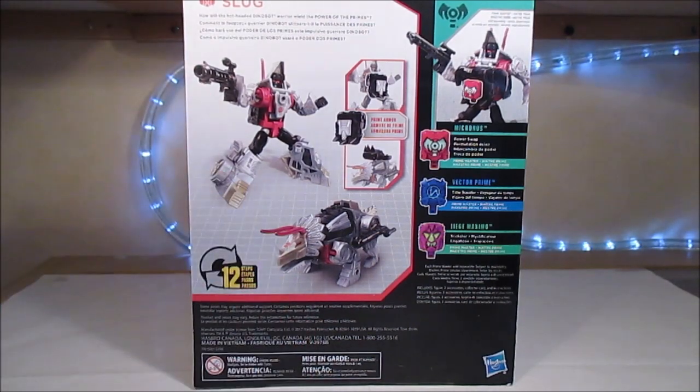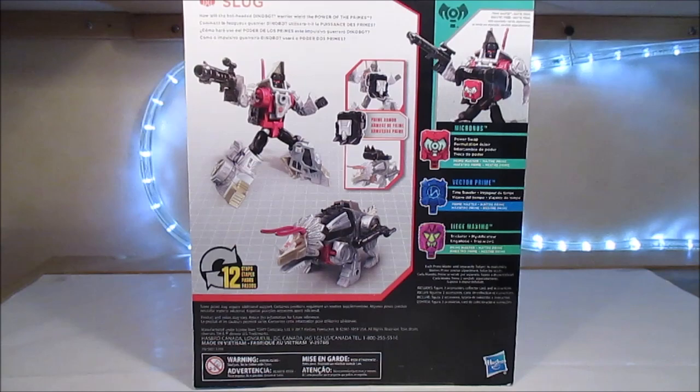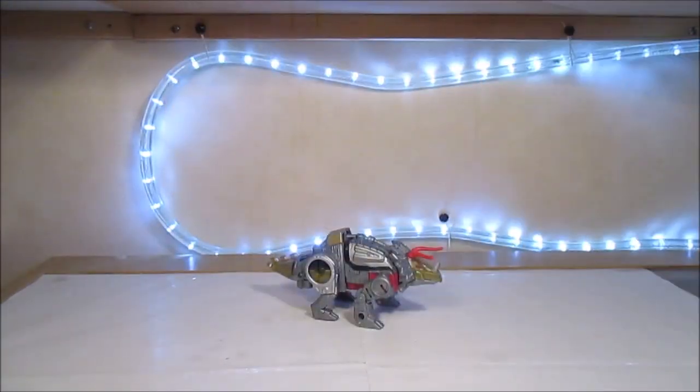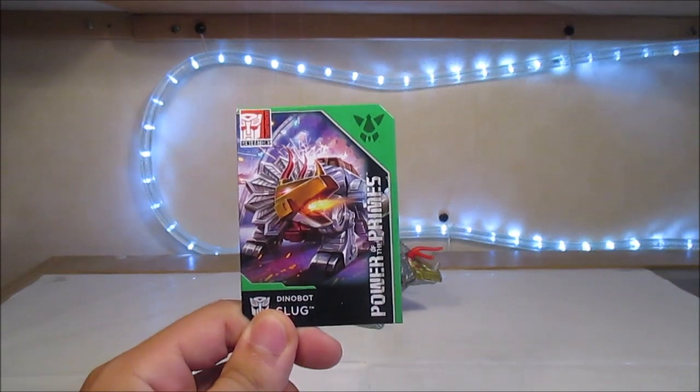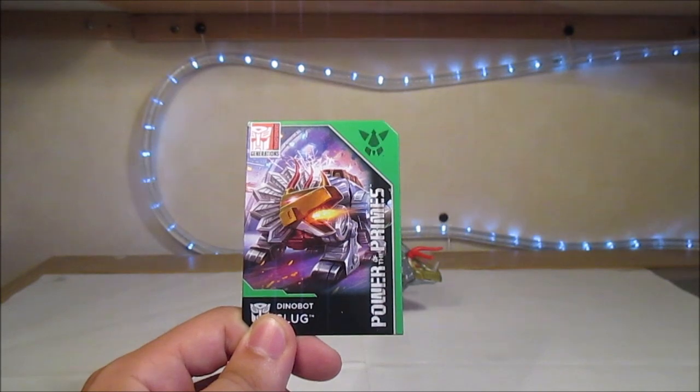Les images du robot et du mode alternatif — il se transforme en 12 étapes. On dit qu'il a une armure des Primes et qu'on peut mettre dedans Micronus, Vector Prime ou Liège Maximo. Je vais présenter avec Liège Maximo, tout simplement parce que sur sa carte il y a le symbole Liège Maximo — et aussi parce que c'est le seul que j'ai pour le moment.